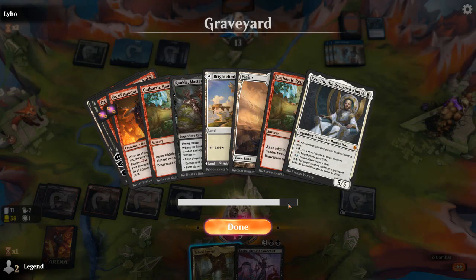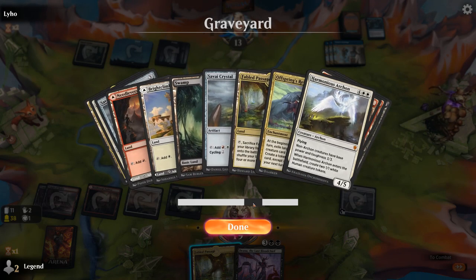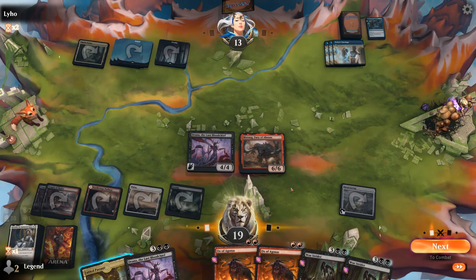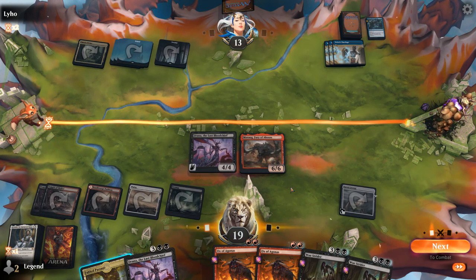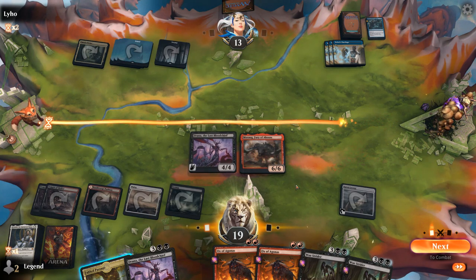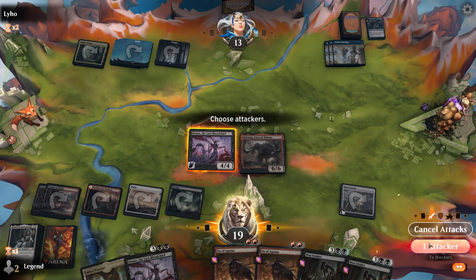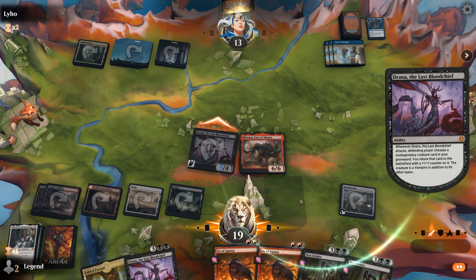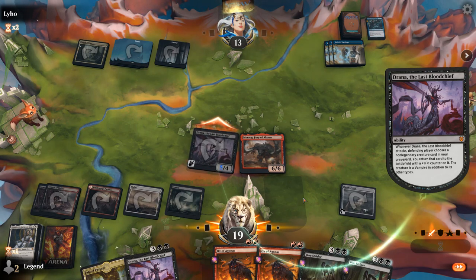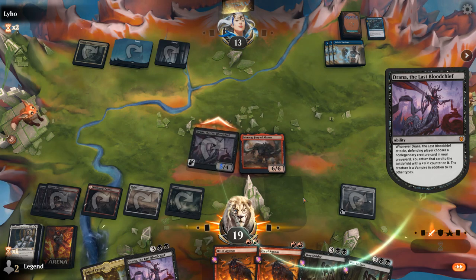Let me check basics left in the deck: two plains gone, two mountains — one mountain gone, two swamps gone. So I have one mountain left in the deck. If I draw the mountain with the Ox trigger, that also means Fabled Passage doesn't have any targets. I think I don't play the land yet — just attack and see what they give me back. Then I can either play land second main, or if they give me an Ox I can maybe draw into a land with the 3 cards we draw.